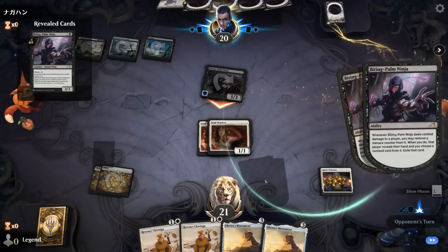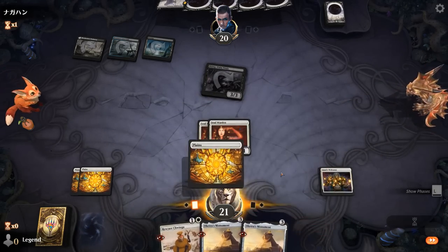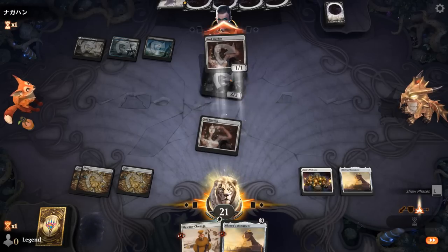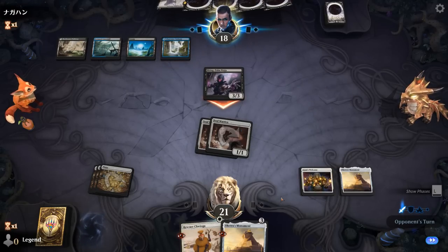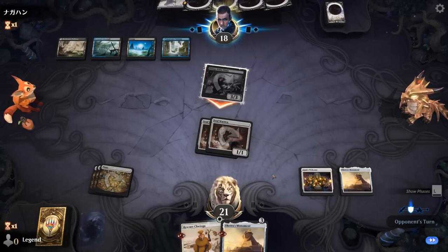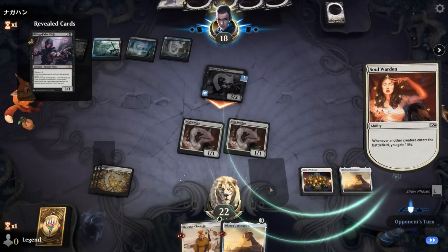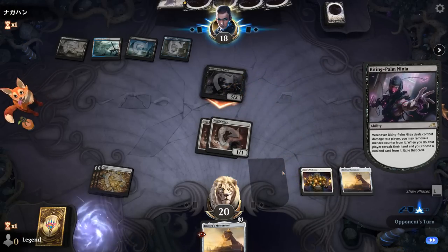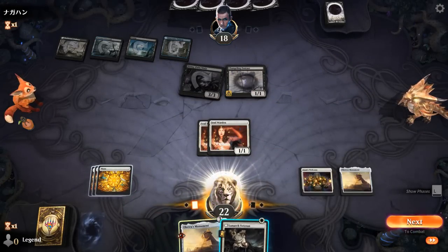They can take one of the Chwingas to disrupt the combo, so we'd need another similar creature, or just a Skyfisher can do it by itself. Opponent takes the Chwinga — luckily we drew land for Monument. We'll probably attack. They can potentially Ninjutsu the Ninja to pick it back up. They have another Biting Palm, so that can take the other Chwinga now — we'll need another creature to start comboing. Lunarch Veteran makes a token, and the Outcast can enable future Ninjutsu.